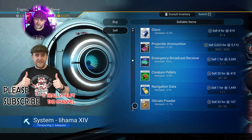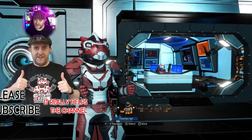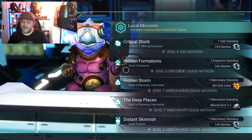It'd be nice if some species actually reacted to the ship you're flying. Every now and again when you talk to an NPC, they say 'oh my god, you've got a fantastic ship, where'd you get it?' — and give you some awesome module for your ship.